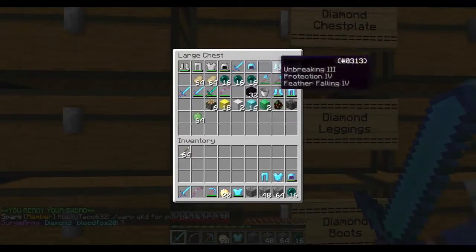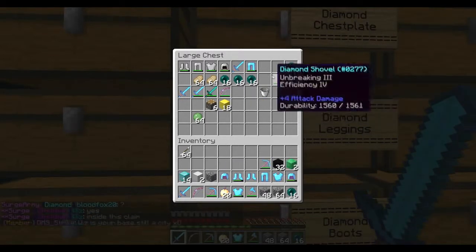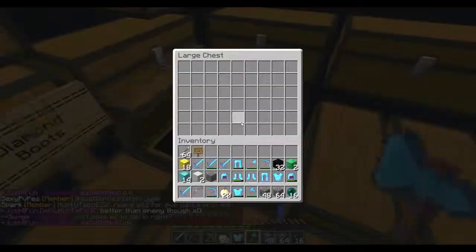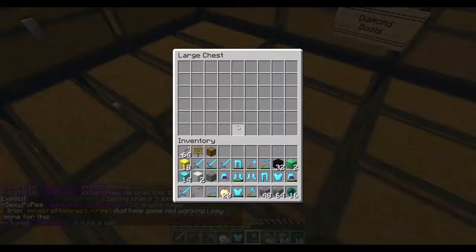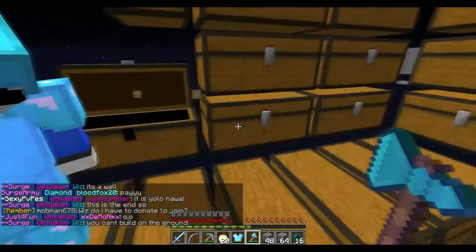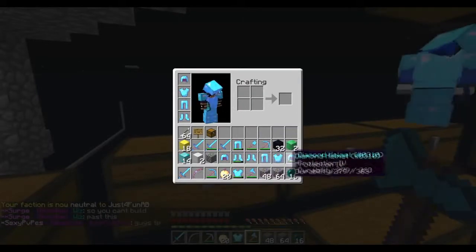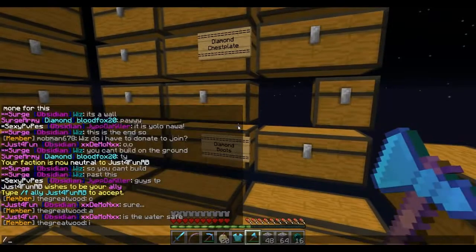I'm gonna grab that before you do. No, you got a piece! I'm gonna grab the obsidian — look at that, Efficiency Four. Protection Four, Sharp Five swords — I'm keeping these. Got a couple god apples, very nice. It looks like a small vault. I'm not even sure if it's still being used — it's completely raided, or maybe they just started the vault. I got a set and a half of Protection Four armor, some Sharp Five swords, blocks of diamonds, gold, and some emeralds.